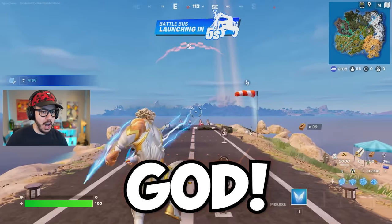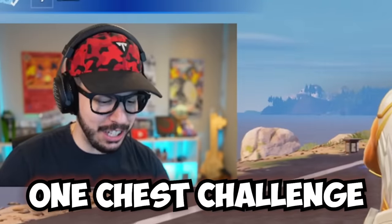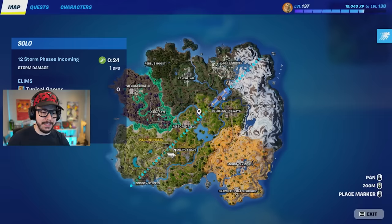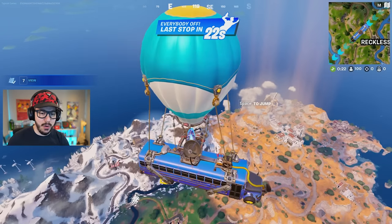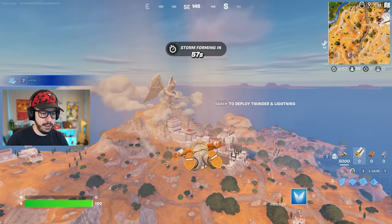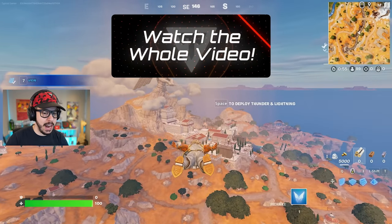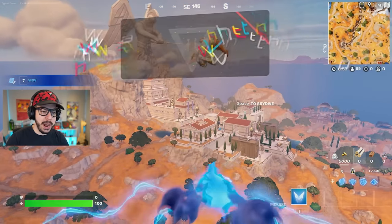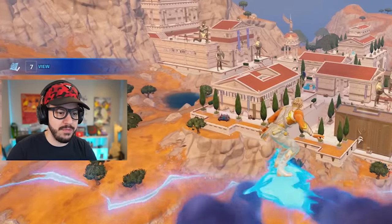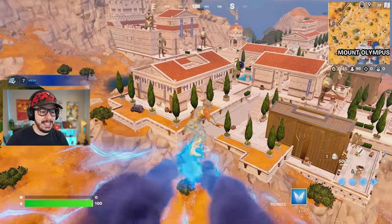It's a great day fit for a god to do the one chest challenge. Zeus, let's show him what we got. The question is, where are we going to land? This map is incredible. Let's head over to Mount Olympus — it was never really a question. And we're going to fly all the way over here and deploy Thunder and Lightning. He is one of the coolest gliders of all time in Fortnite, you got to admit.